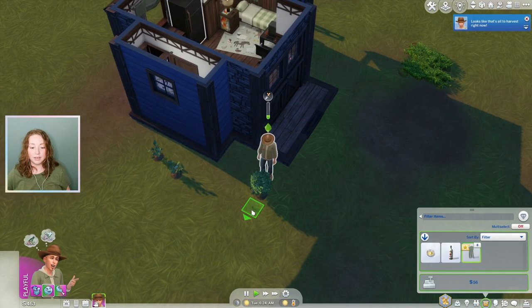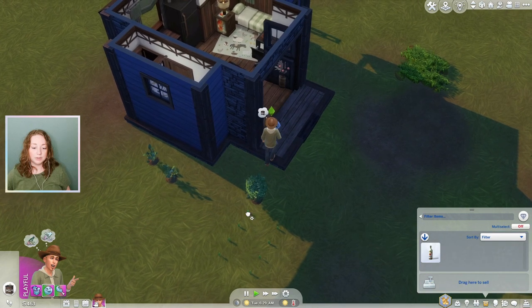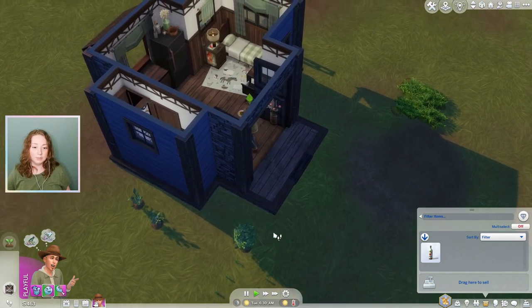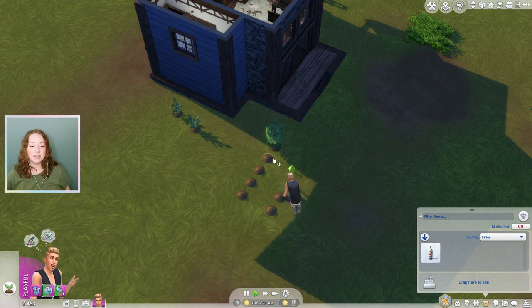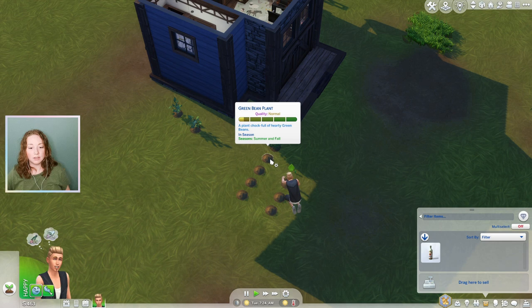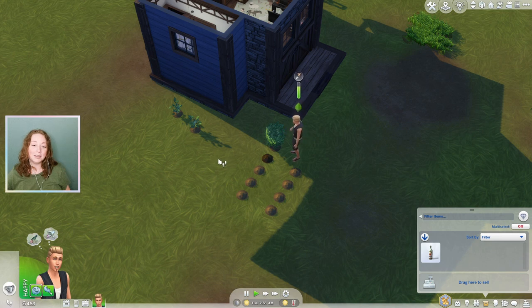We got eight of them. I'm going to plant them all — I mean, we're desperate for money. We're going to plant these green beans. I think if a batch of these sells for $56 and now we have nine of them, I think we're going to be doing pretty good. And then we can build our greenhouse and then we don't have to buy all of our produce for nectar making.